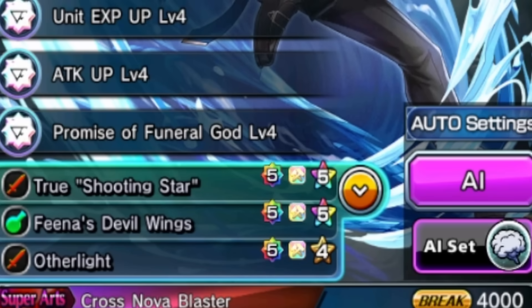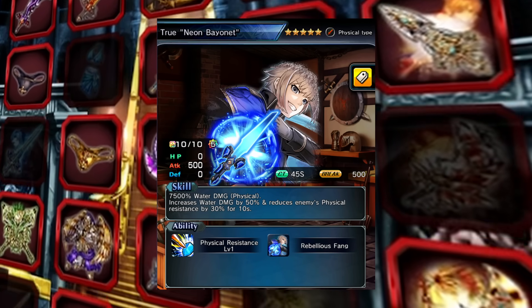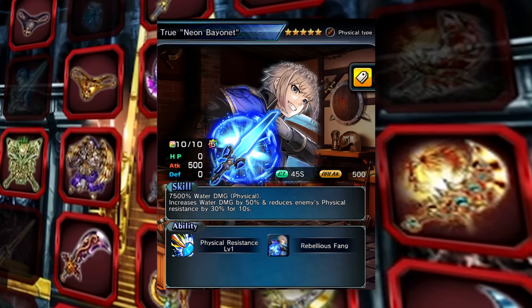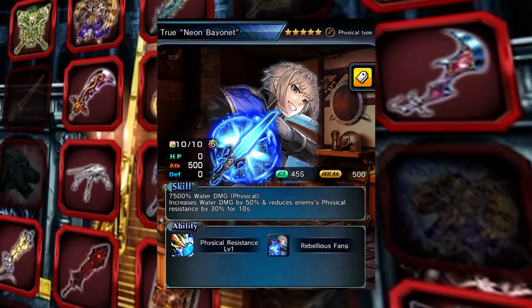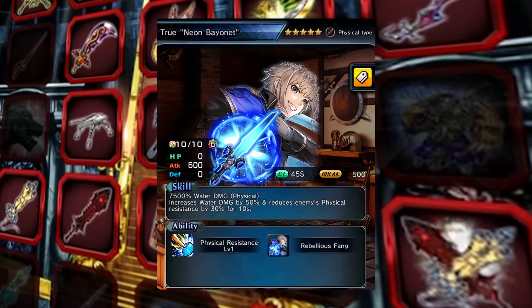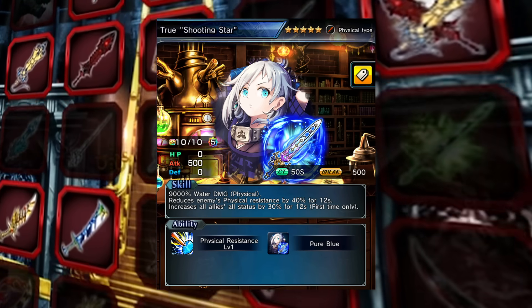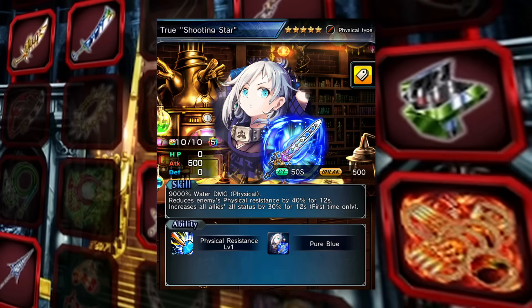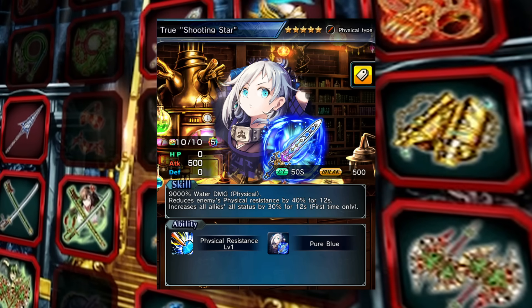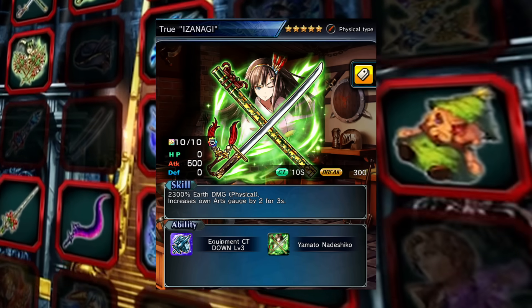In terms of his slots, he's a 5-star physical, 5-star heal, and a 4-star physical. You may be thinking that you'd need his true weapon for one of his best items — I'm going to be honest with you. His true weapon is pretty solid, but I don't really like it. It gives him extra damage and more break power. You can use it, but a lot of the time, especially in nukes or certain auto situations, you might opt for other items like True Shooting Star — something that's lowering physical res or buffing up physical damage. I don't really think you need an arch gen equip on this guy since he gives himself 200 art gauge, but you could always opt in with the usual stuff like True Izanagi or whatever else.